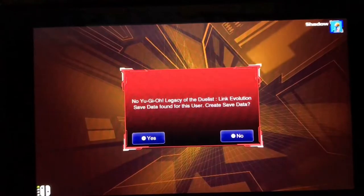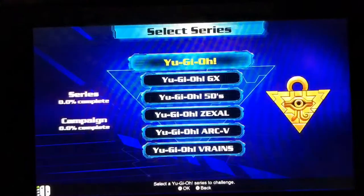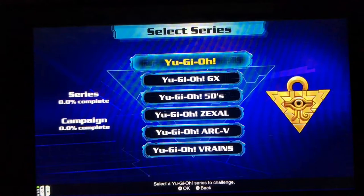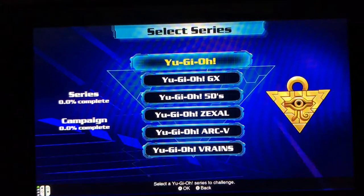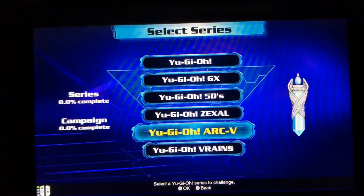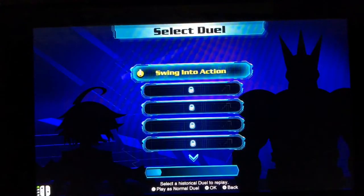Create new save data — yes. Let's go with Campaign. We can choose our anime to start from: Yu-Gi-Oh!, GX, 5Ds, Zexal, Arc-V, or Vrains. As some of you may or may not know, I am a Pendulum player — I do love the Pendulum mechanic, my favorite summoning mechanic. So let's jump into Arc-V and see how that goes. Swing into action.